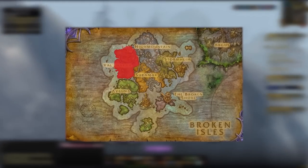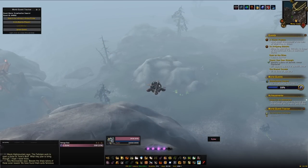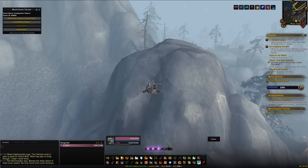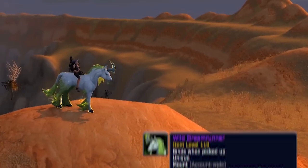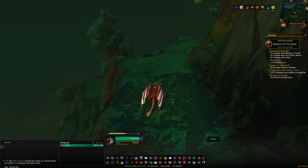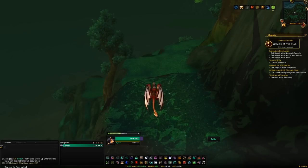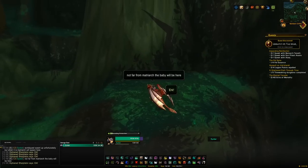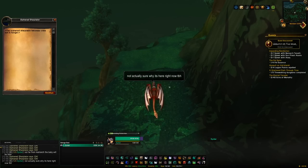We're done with Azsuna and moving on to Val'sharah. There's not a whole lot for mounts here but there are a couple. First, the paragon cache mount from the zone's rep, the Dreamweavers — get that to exalted, move to paragon, and from the paragon cache you can get the Wild Dream Runner. The final Val'sharah mount is the Viridian Sharp Talon, the next falcosaur mount. When the world quest 'Sharp Talon Swarm' is up, kill the matriarch at around 48, 10 and feed the baby — found around 47, 10 — the Dried Dill Berries. Follow the same quest chain steps as before and you'll get the mount.